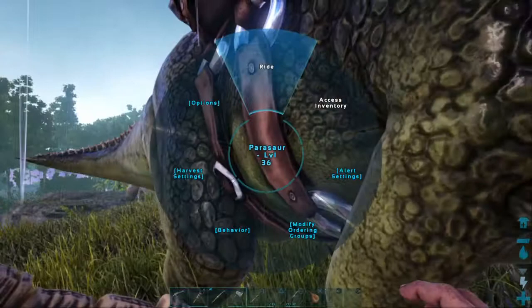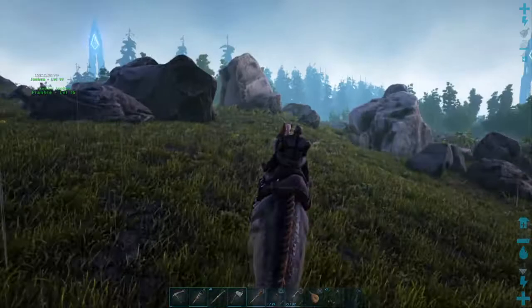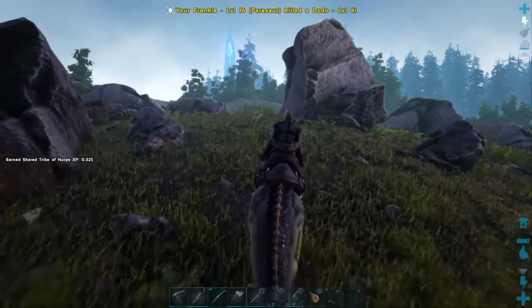You can just drop his stuff too when you get encumbered. I was leveling up his weight so he could carry a lot for me, but realized he needed some stamina.